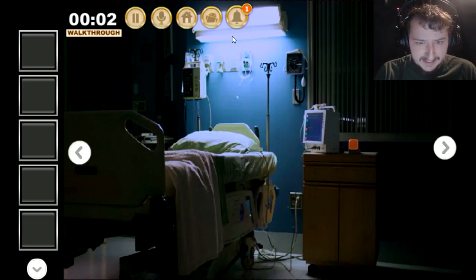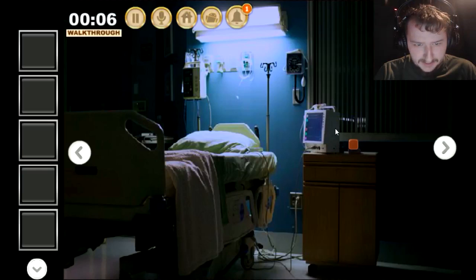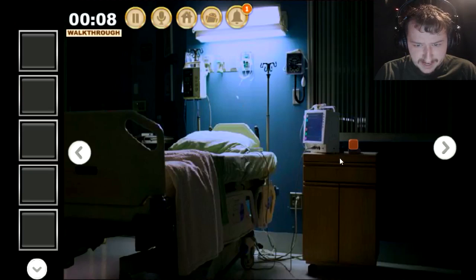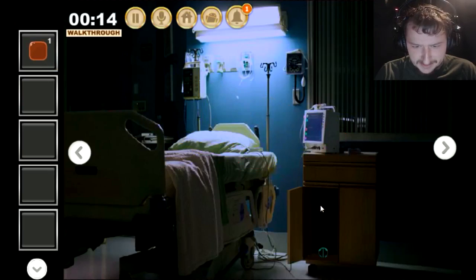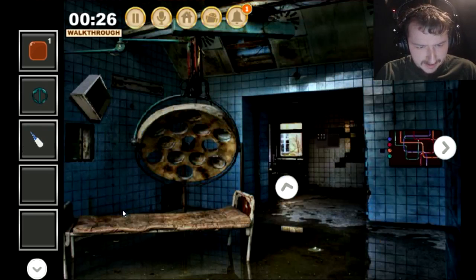I've already figured that much out. Don't click the bell, it just takes you away. Oh, I can pause the game, great. I got a jelly, awesome. And another jelly. Oh, it's just a shape. What is that? Gum? How is that gum? That looks more like superglue or something.